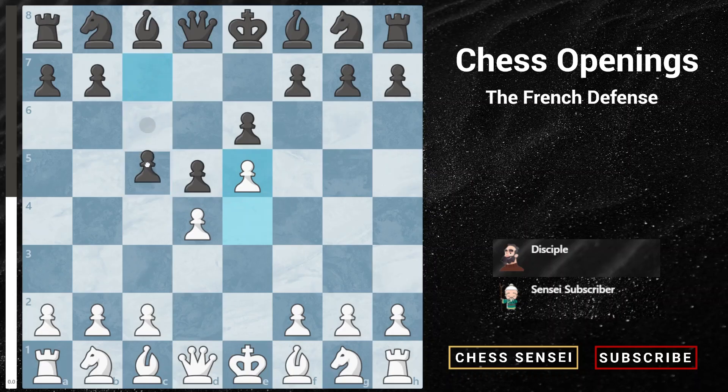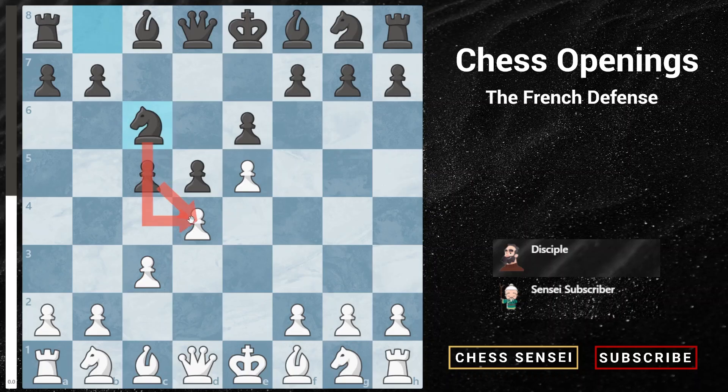Black wants to play pawn to c5 to attack and break apart white's center pawns. As white, we will usually want to protect our center pawn with pawn to c3, so that if black captures we can recapture with the c-pawn and maintain a solid center. Black will usually continue with knight to c6, putting further pressure on the d4 pawn. We play knight to f3 protecting our pawn, and black continues with queen to b6, again putting further pressure on the center.